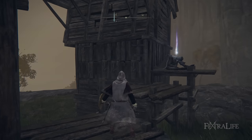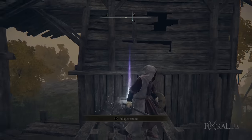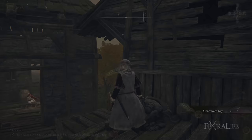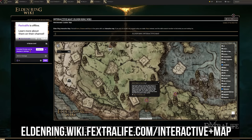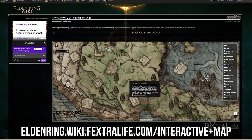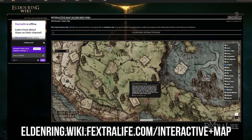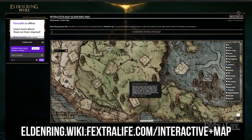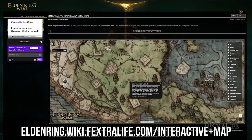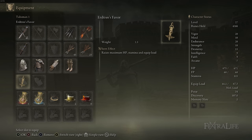Go down into Fringefolk Hero's Grave — there's an area where the ramp narrows and you can fall off either side. If you look carefully as you approach it, you can drop right over the lip into a hidden area. Make your way down and you'll find the Erdtree's Favor on the ground. It's guarded by two tough enemies, so just run by them, pick it up, and die if you have to — make sure you don't have any runes on you. This talisman boosts your health, stamina, and equip load, making it really good to have.